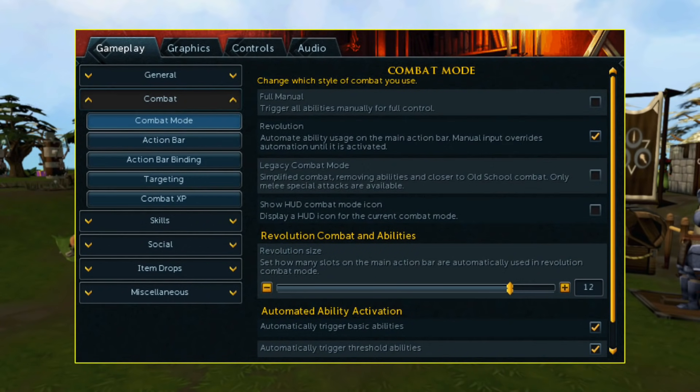For this next section, I want to briefly talk about some settings that you can change for your action bar. To change these, you will want to go into your settings and into the combat tab under combat mode. The first thing you need to do is choose between full manual, revolution, and legacy combat mode. If you are going to be using full manual, you will need to trigger all of your abilities manually. This is very difficult, and for beginners I wouldn't suggest using full manual, although it is the best way to do combat and you can get the highest DPS. However, it will add a much higher degree of difficulty, so I would recommend using Revolution. Revolution allows you to automatically use abilities on your action bar, which makes combat much easier. You can choose to trigger just basic abilities automatically, or you can switch it to do thresholds and ultimates as well by toggling the settings.